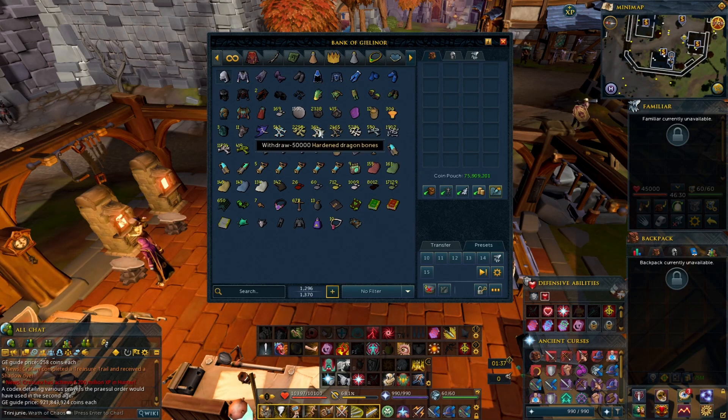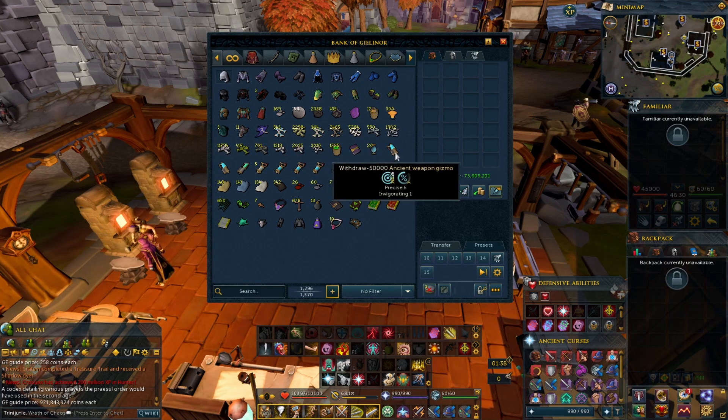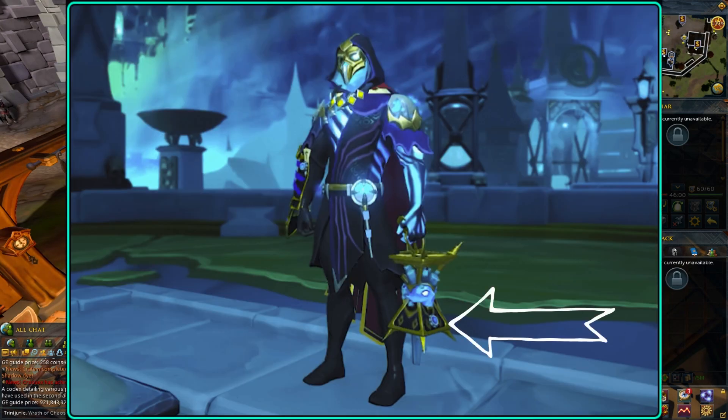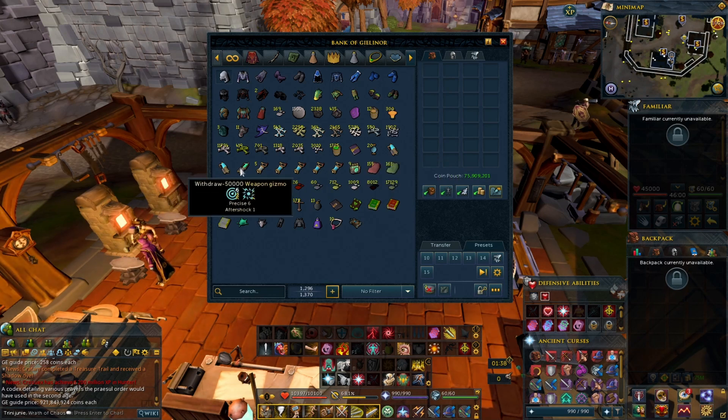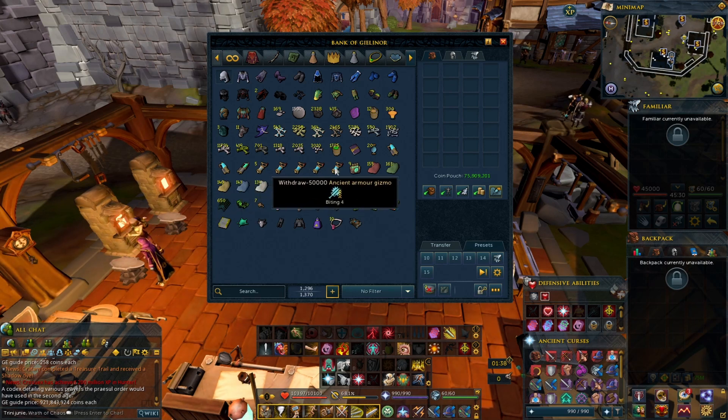Regarding the collection, I had done most of this on stream. For the perks on the weapons, the video showed they were augmentable, so I'm just going to assume it's augmentable. These are some random perks I think they're going to use — Precise 6 Invigorating 1, Aftershock 4 Ruthless 1, or Precise 6 Aftershock 1. I'll have some ancient armor just in case. For armor perks: Impatient 4, Relentless 5, Crackling 4, Enhanced Devoted 4, Biting 4.